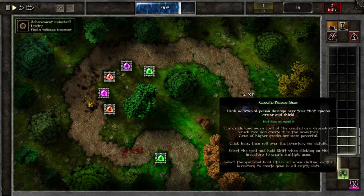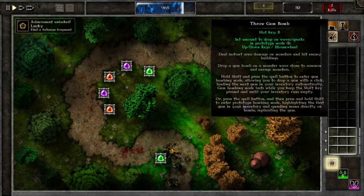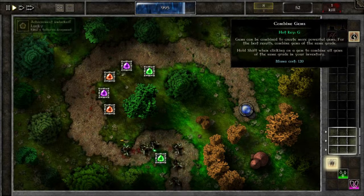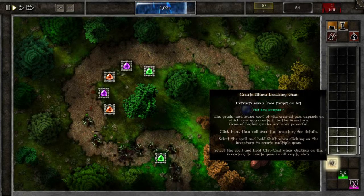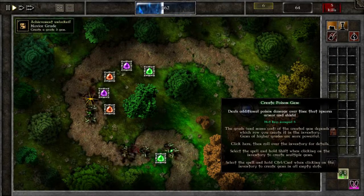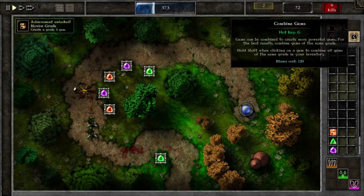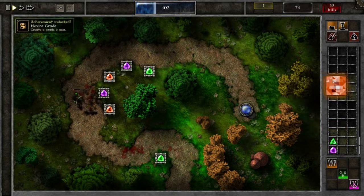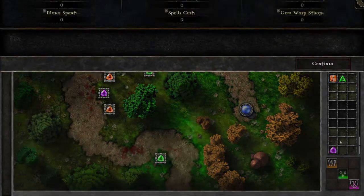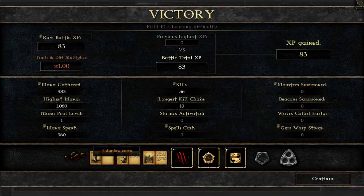Creates a mana-leaching gem. Creates a poison gem. Creates an armor-tearing gem. Throw gem bomb. Build wall. Build tower. Combine gems. So if I wanted to create a mana-leaching gem, and then a poison gem, and then an armor-tearing gem, and then combine these gems — very typically I didn't have to do anything there.